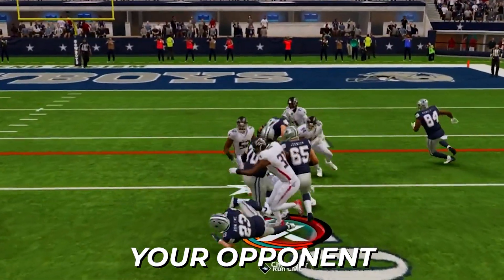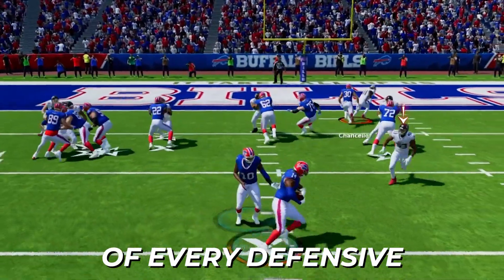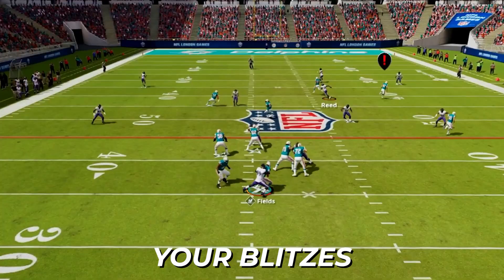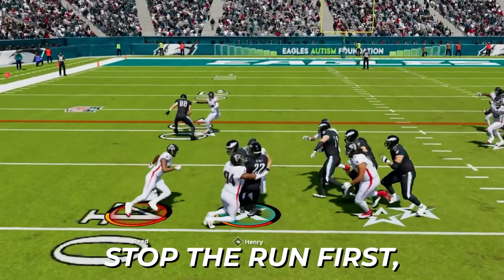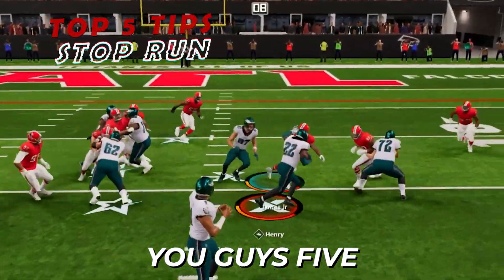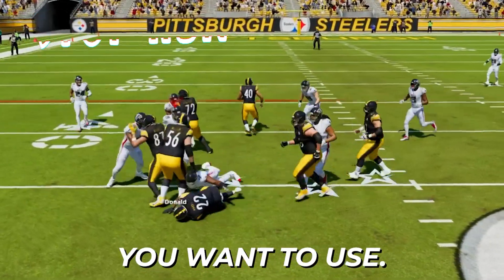Shutting down the run game and turning your opponent into a one-dimensional passer should be the start of every defensive game plan. When this happens, you can start to unload all your blitzes and advanced coverage schemes. But if you don't stop the run first, then none of that will matter. So in this video, I'll give you five tips on stopping the run no matter the scheme or formation you want to use.